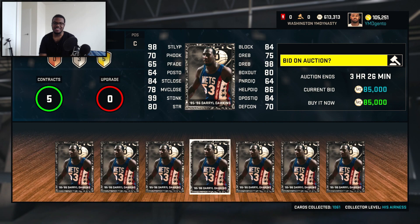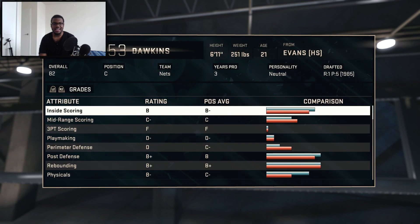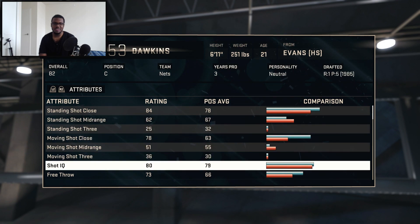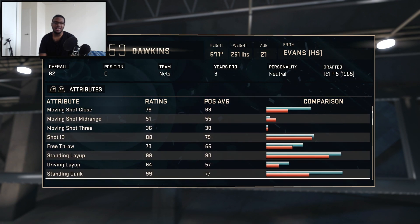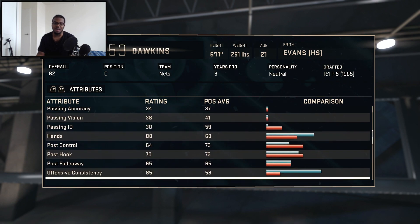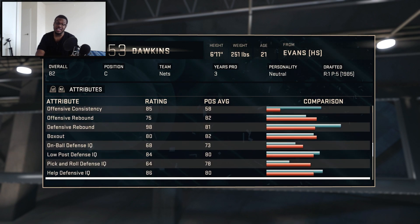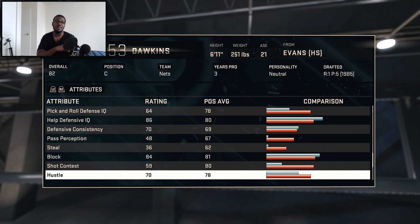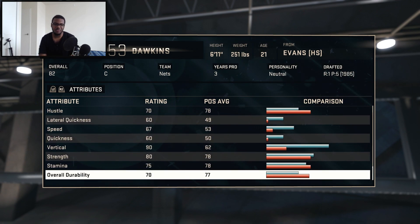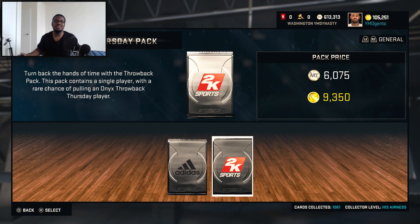Last but not least, Darryl Dawkins — he's pretty cheap too. 2K upgraded the odds: 6'11 center, 250 pounds. I feel like 2K improved the odds, but there's no in-between — it's either easy odds like 2K14 or it's impossible odds like 2K15. But you guys get what I'm saying. Well, guys, you've seen the stats, you already know what time it is.